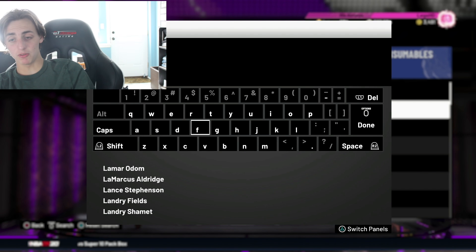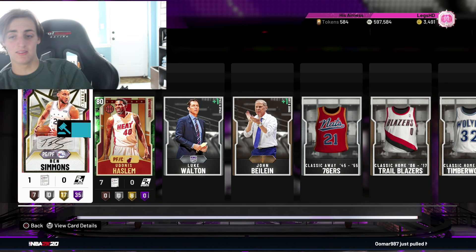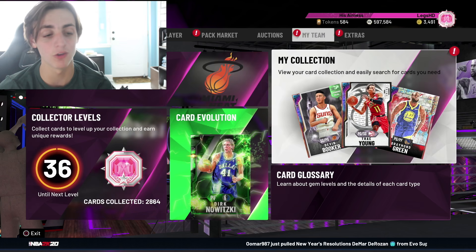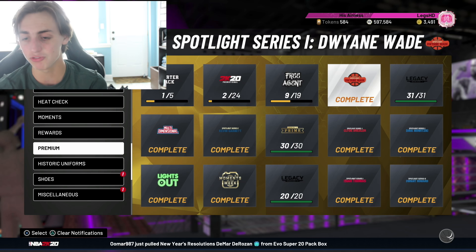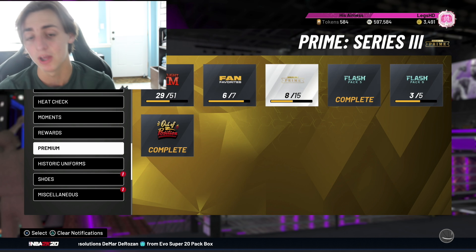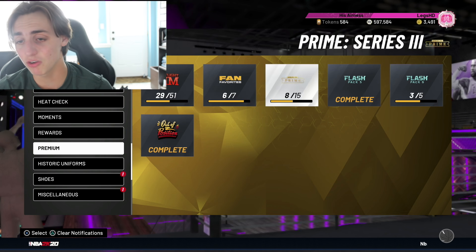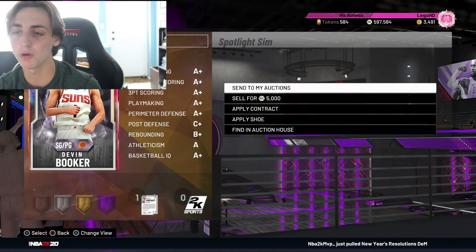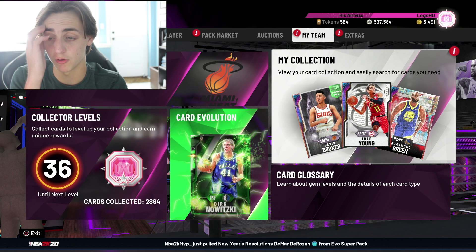The Simmons is already dropping — I actually ended up pulling a Ben Simmons. There are cards up for nothing. These cards are dropping like wildfire — it's actually insane. Make sure to sell your current cards. There was no way to predict this drop, and a lot of people are going to end up losing a lot of MT. But if you're going to buy cards, now is the time — these cards are going for nothing. It's a W time for us.